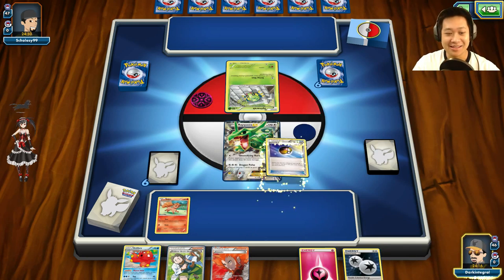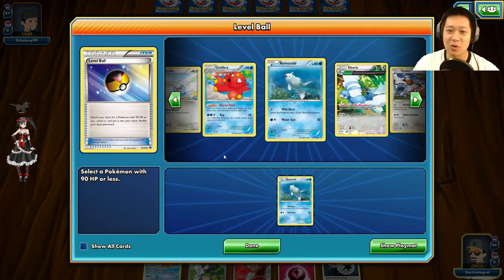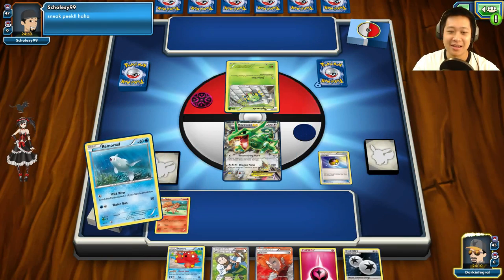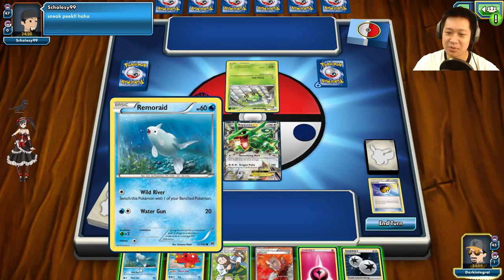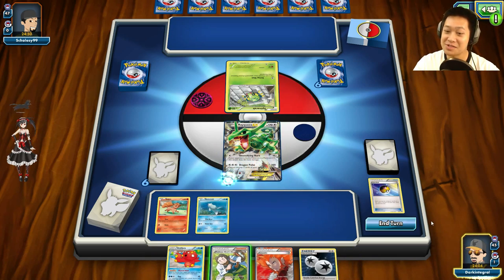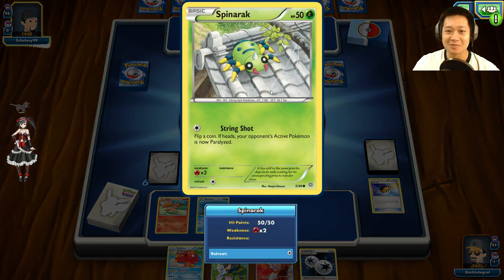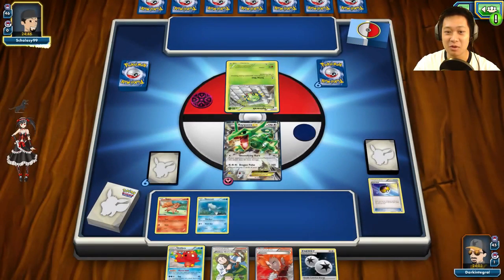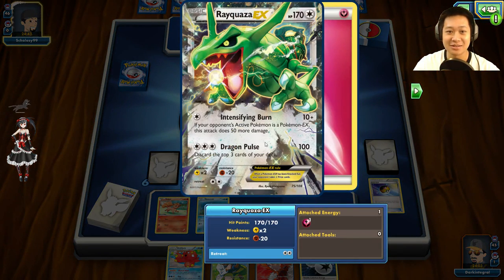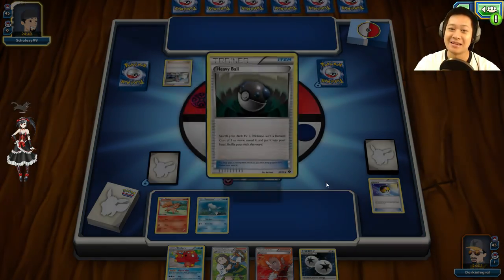Here we go, new deck. I see Octillery. I'm going to use the Sushi Master to grab out Remoraid, Sushi Master, Double Colorless Energy. Let's put this Fairy Energy on — I have such a great hand, I'm just going to keep it here. And we're looking at this Spinarak. Spinarak is looking up like, oh hey, that's a Dragon. If he does not have any backup Pokémon, that's going to be it. I see a Heavy Ball — this big deck is coming out.